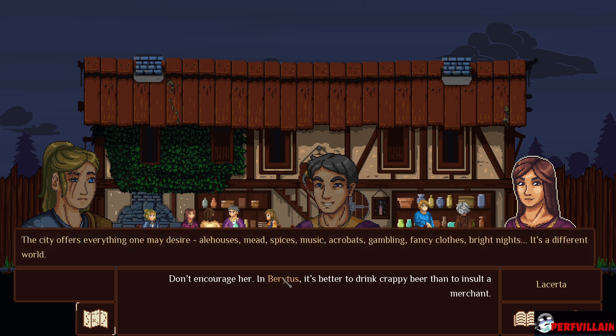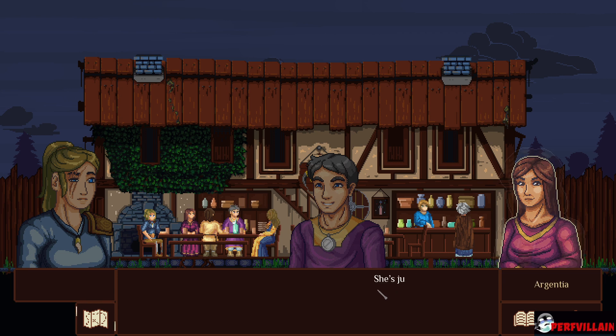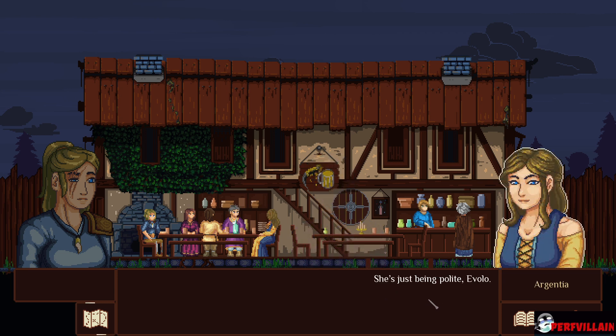Don't encourage her. And... Beer... Beerities? Beerities. Okay, that's the same thing. It's better to drink crappy beer than to insult a merchant. She's just being polite, Evelo. Your girl has potential, Latro — she follows in your footsteps.